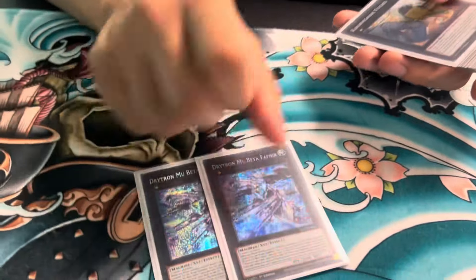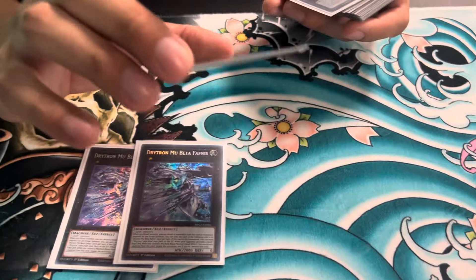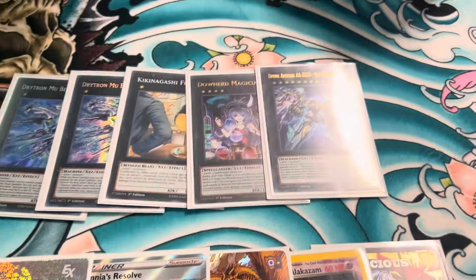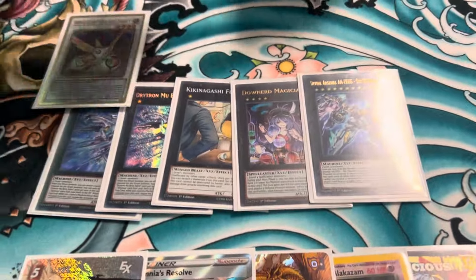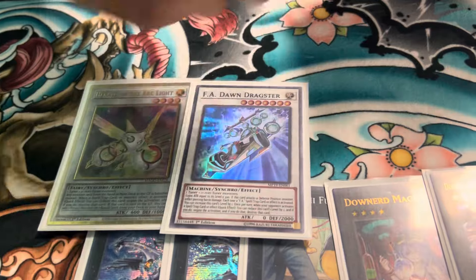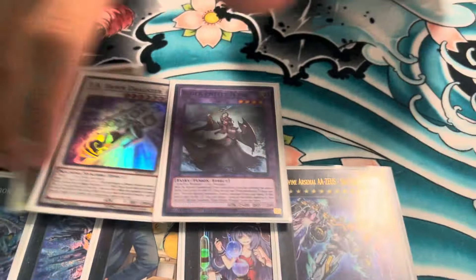Two Mubeta obviously — this guy's been great today. The Kaki Nagashifuko: I did not have to make it today. Downer Magician and Zeus because this is a Zeus turbo deck. Then onto the Synchros and Fusions — Diviner, it's a Diviner target so Herald of the Arclight, and then Don Dragster instead of the Ancient Fairy. Entis of course.